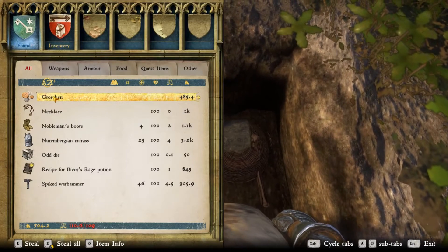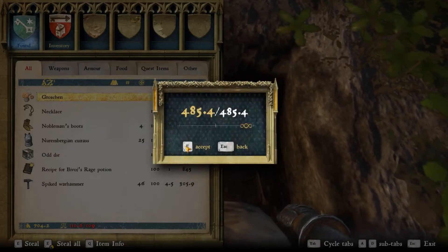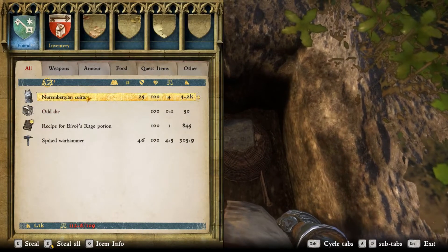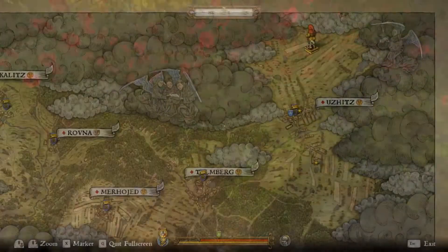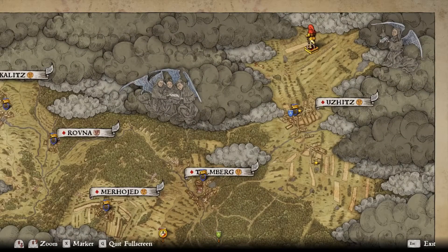There's a good chunk of Groschen and a very good piece of armor that I still use, and a Warhammer as well. I'm not sure if the chests are exactly the same for every person, but yeah it's good loot. Here's a look at the map again — pretty easy to find.